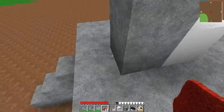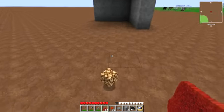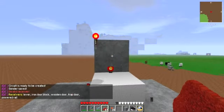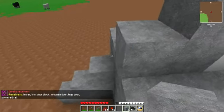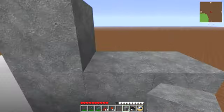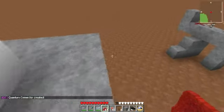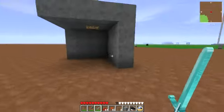You put a redstone torch there and you can wirelessly connect that down here. So if you walk into a room, you do QC toggle linked to that. Now when you walk into the room, the light comes on; you walk out, light goes off. Isn't it brilliant?